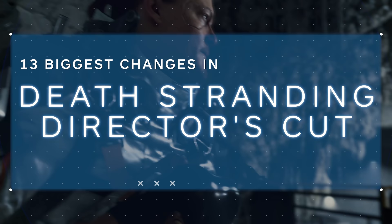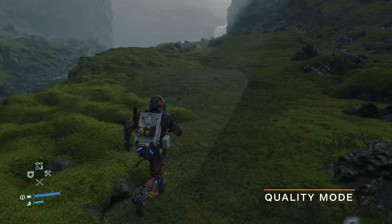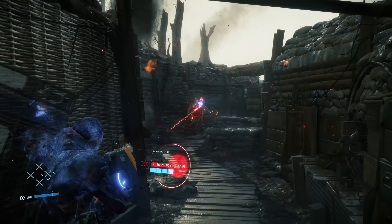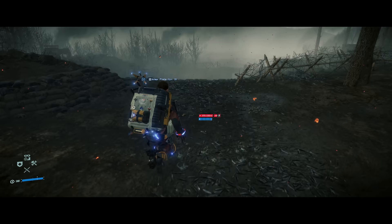Before we get into the bigger things, let's go through some of the graphical updates. The game now features two graphic options: a quality mode that runs at a native 4K resolution and targets 60 frames per second, or a performance mode that features a scaled 4K resolution with a more stable frame rate, though it's still not locked at 60 fps. I mostly played on the quality mode and have yet to really see the frame rate dip. Both of these modes can be played in an ultra widescreen mode, which is more like an ultra widescreen simulator mode as it just letterboxes the gameplay on your TV.